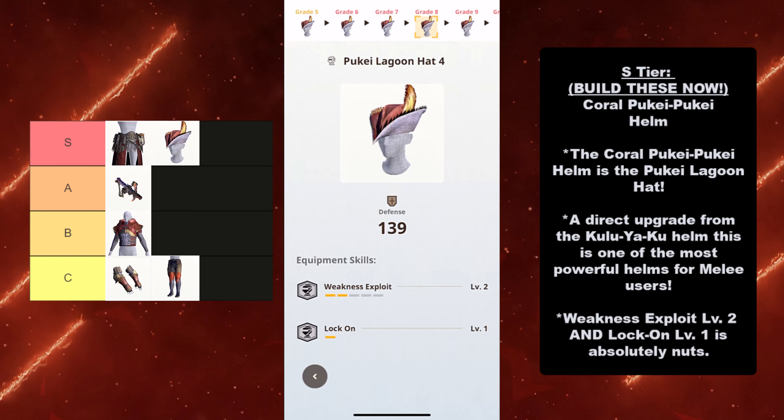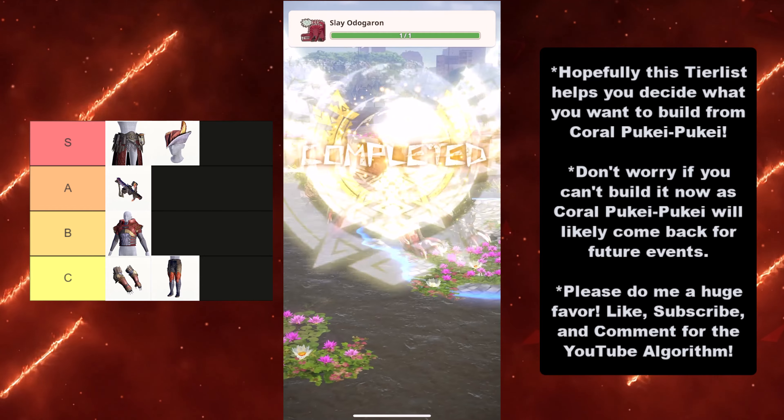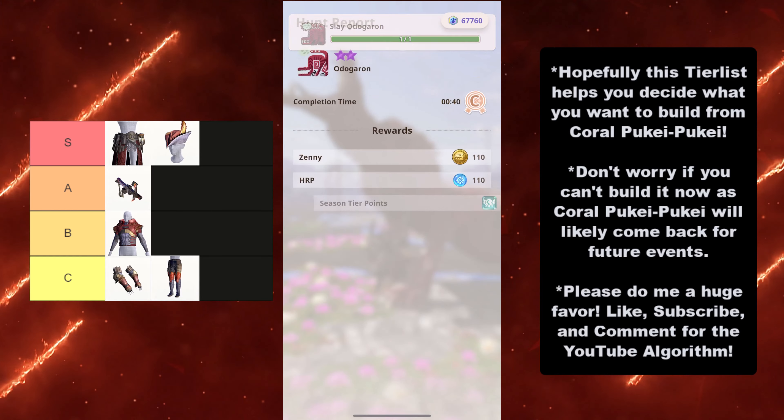Hopefully this tier list helps you decide what you want to build from Coral Puke Puke. Don't worry if you can't build it now, as Coral Puke Puke will likely come back for future events. If you couldn't play during these two weeks, or you just don't have enough materials, don't worry — it's going to come back and you'll have more time to take out Coral Puke Puke in the future. With that being said, please like, subscribe, and comment for the YouTube algorithm. Good luck on your Coral Puke Puke grinds. Wishing you all the material luck, especially those Rarity 5s. I will see y'all on the next video.